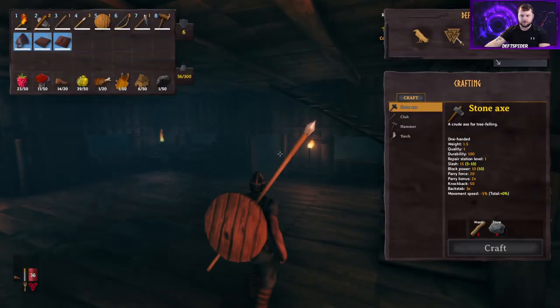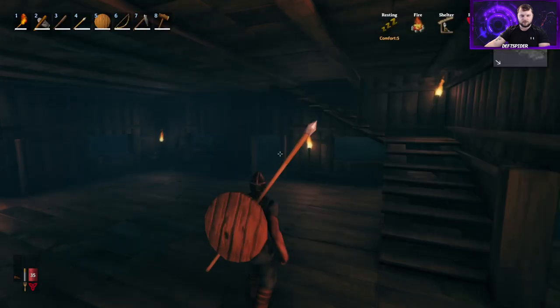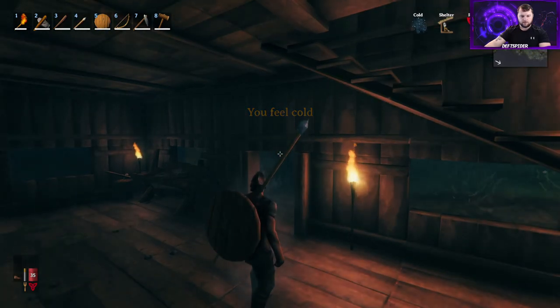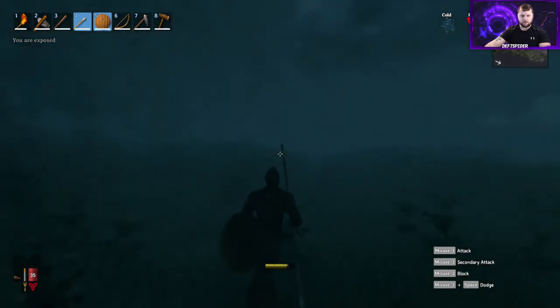We also have new skills to level up now: spears. We can also level knives. I've never used the knife, and I don't care for the tower shield because it slows you down — I prefer to use the small shield. R to put it back on your back, R to take it off. You can still sneak and block with this equipped.